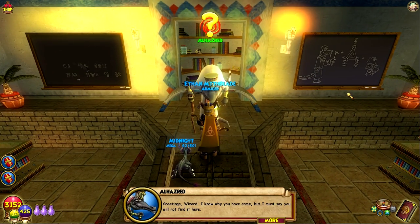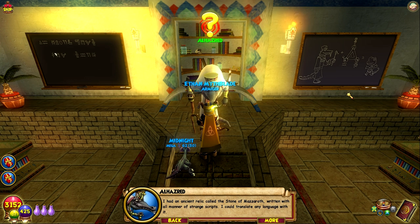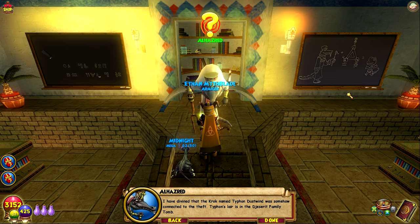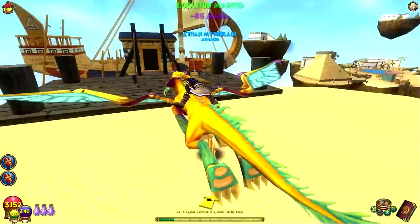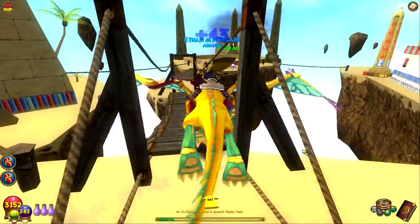'Greetings, wizard. I know why you have come, but you will not find it here. I have seen the language of that message before, but the artifact I used to translate it is gone — stolen. I had an ancient relic called the Stone of Mazeroth, written with all manner of strange scripts. I could translate any language with it. It was stolen by unknown thieves who left shadows like spiderwebs in their wake. The croc named Typhon Dustwind was somehow connected to the theft — his lair is in the Jesuit family tomb.' I'm gonna go defeat this and see what's going on — I'm intrigued. This is interesting to me.